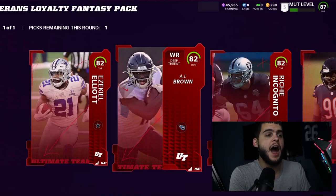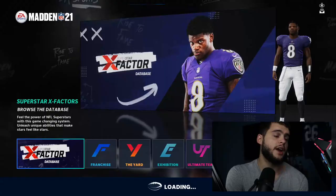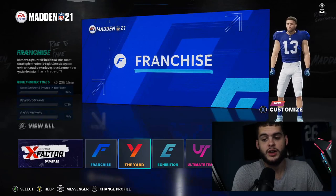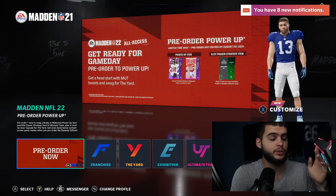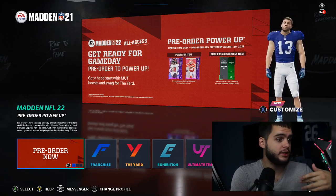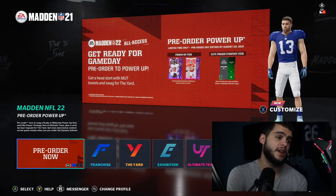Now let me show you how to properly pre-order this game. I only paid 95 bucks for the top edition — people are paying 120. Come into Madden 21 and look in the bottom left corner where the X-Factor database is; you'll see a pre-order button there. Also make sure you have EA Play. Pre-order through there and you'll activate a double 10% discount, getting the game seven days early as well.